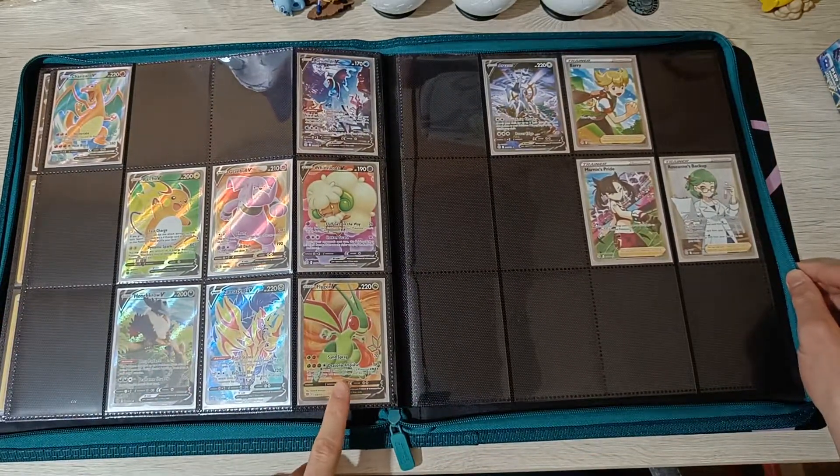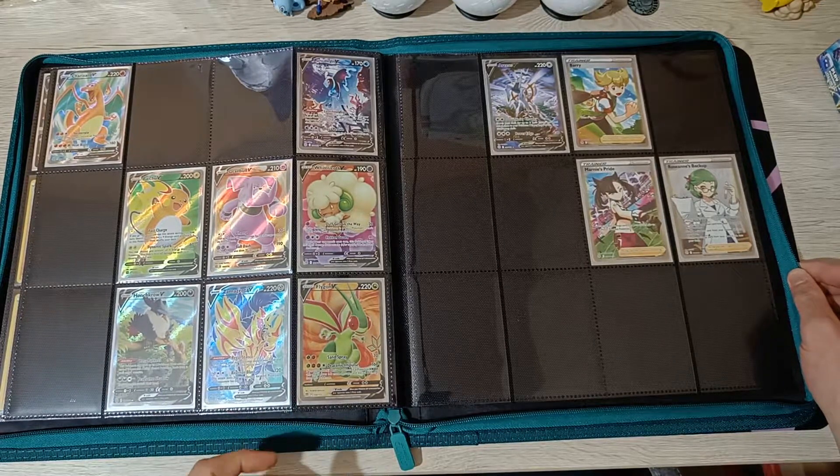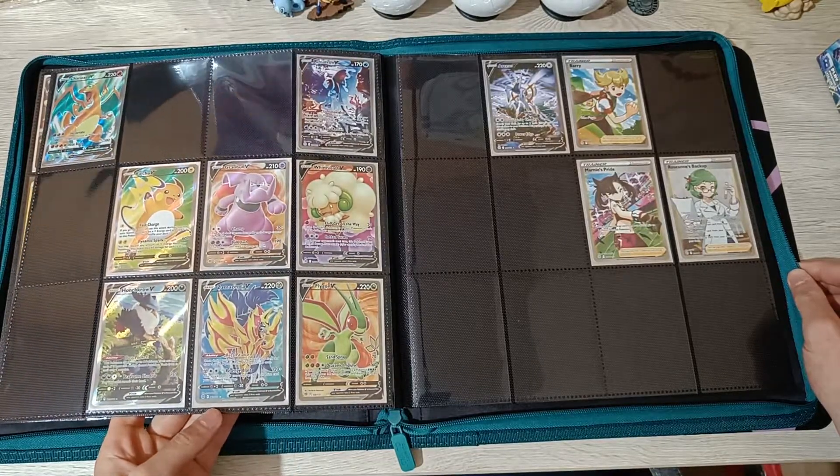I really love the Flygon V - looks beautiful, the green and the orange background - as well as the Zamazenta. The artwork is incredible on that card.